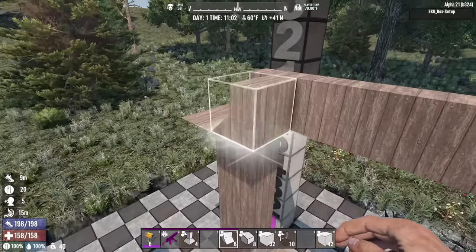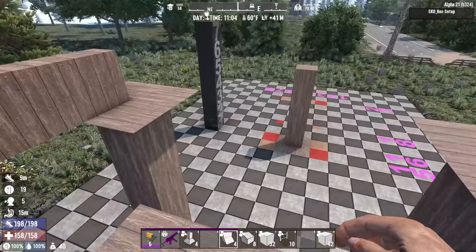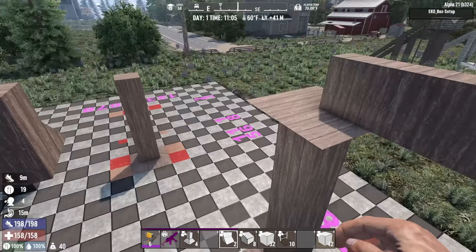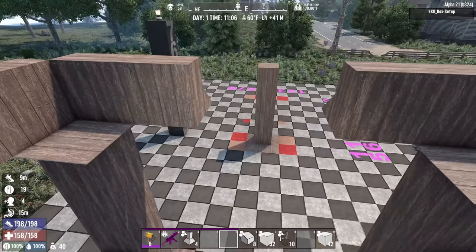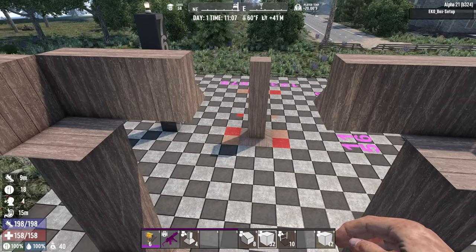So one, two, and go to the other side — one, two. Same thing for the front of the base. We're going to turn around and rotate the block so that the wedge faces down and outward — one, two, and one, two. Now we're ready to pull out a plain cube and start filling in the floor of the base.